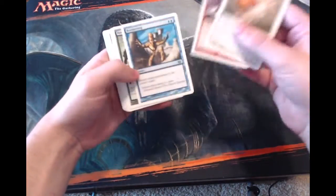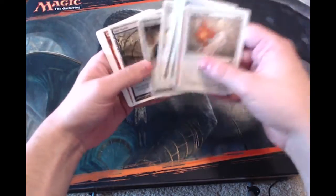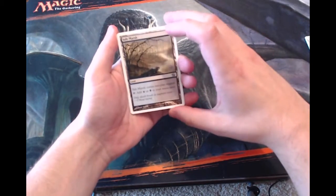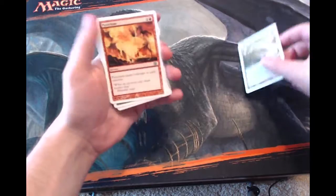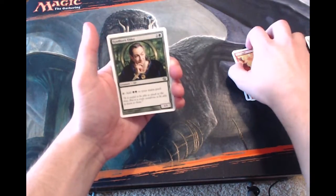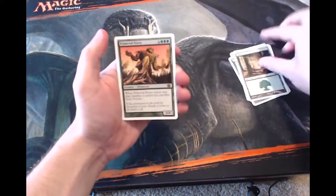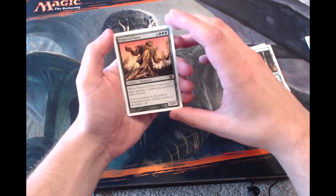We'll very quickly go through the common slot. Starting off with the uncommons, we have a blue-black dual land — the Salt Marsh — Pyroclasm, which is actually a great uncommon, Fendhorn Elder which is a cool elf, and our rare: Primeval Force. For two and three green we get an eight-eight elemental.